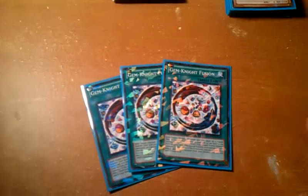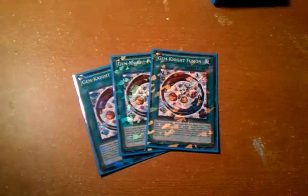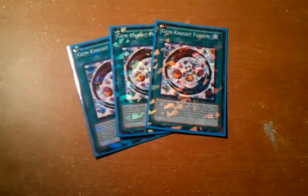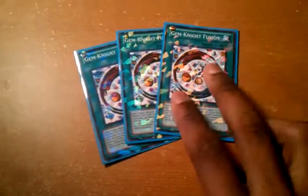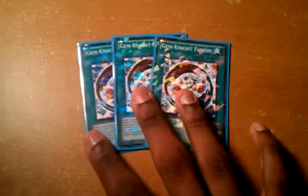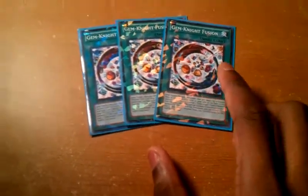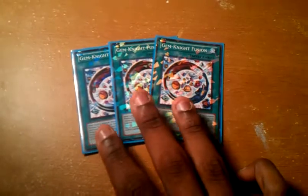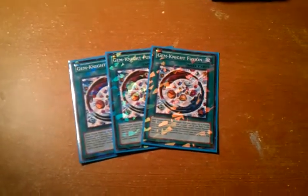On to the Spells. Like I said, the best card in the deck: Gymknight Fusion. It's Polymerization — you send from your hand or your field. Any material is sent for a Gymknight Fusion, and any Special Summon via Gymknight Fusion is a Fusion Summon. While it's in the graveyard, you can remove a Gymknight Monster from your graveyard from play to add it back to your hand. The way I run the build, it combos so much — it's ridiculous.